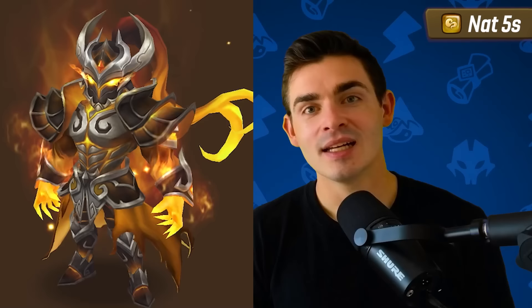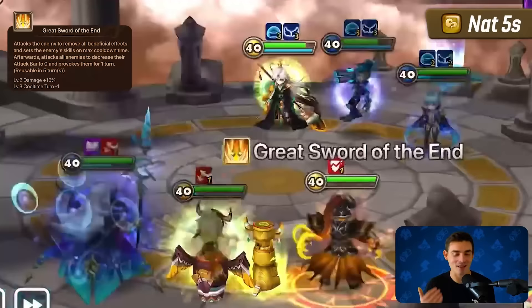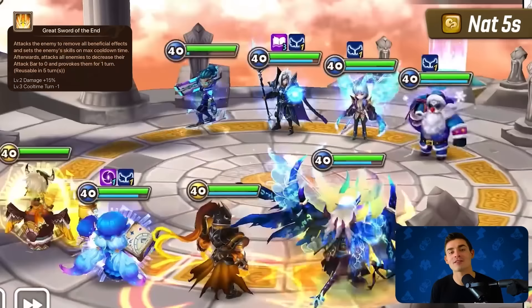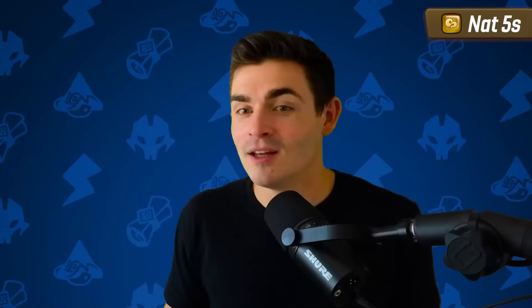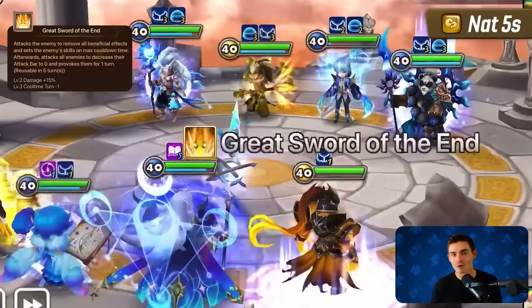Next is Cigar. Cigar's third skill was featured on the best elemental third skills video, and the more I read it, the crazier it gets — it does so much. It strips, AoE attack bar reduces, tries to provoke, puts them on cooldown time. You can't do everything — well, apparently he can. And then he's got defense break and provoke on two different skills. He's actually low key one of my most wanted monsters right now.